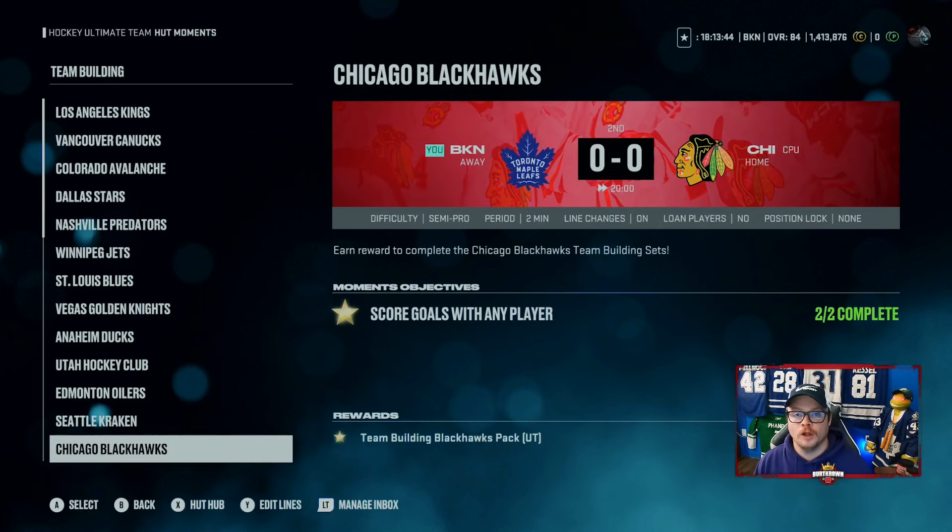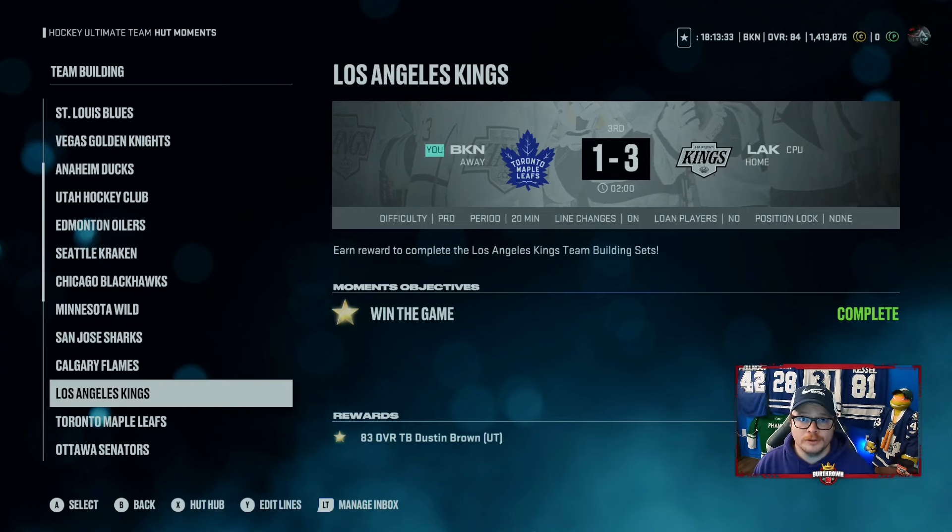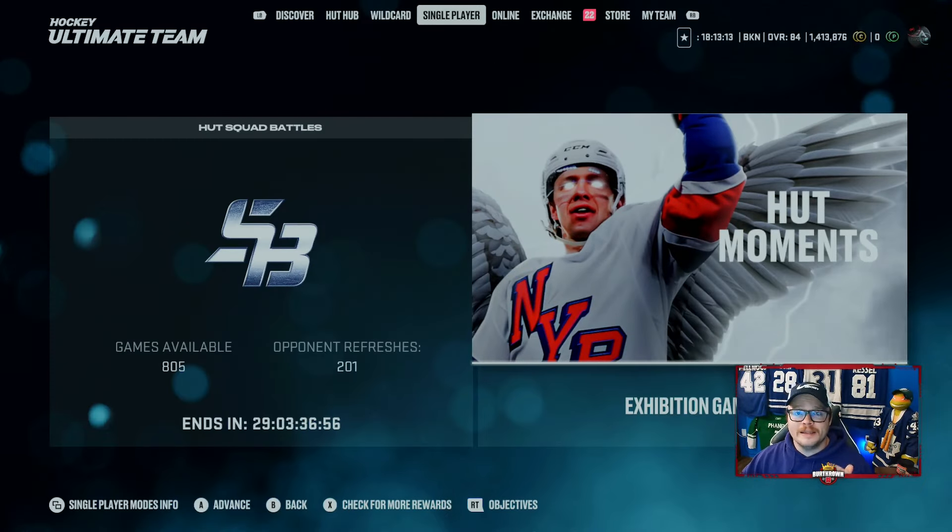Team builder moments give you one player from each team - a 77 overall. Use those to build a card you want. That's 34 players, enough to get yourself an X-factor or a power-up icon. You also get 28 or so team builders for free - that's a good improvement to your team, and all you have to do is the moments.